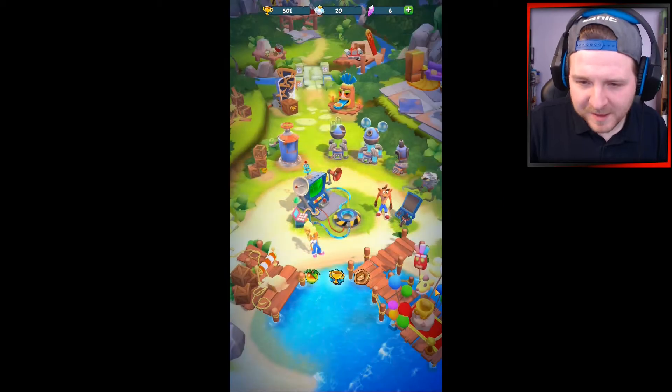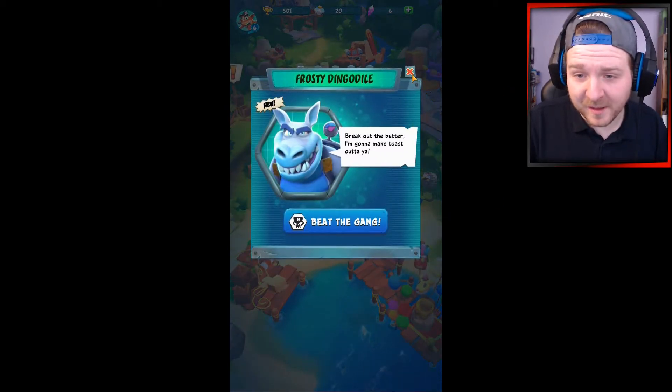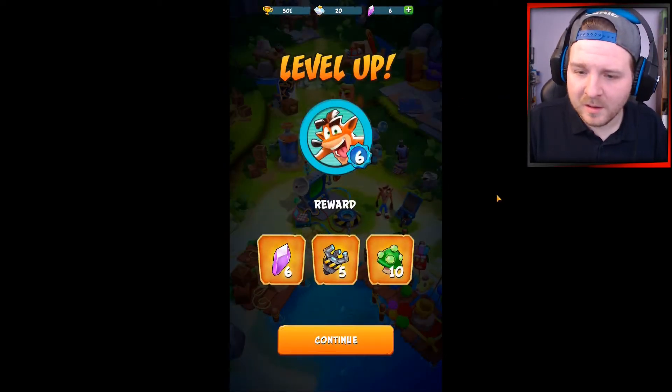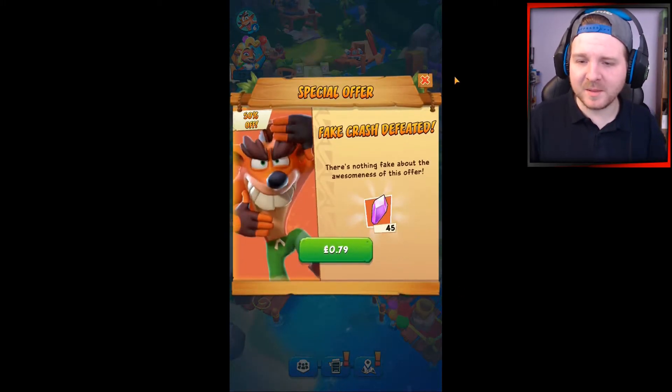We've unlocked — I'm guessing that's Dingo Dile. Oh, Frosty Dingo Dile! We've already beaten Dingo Dile before, which was the Nitro version. So I'm guessing there are going to be different versions of the same bosses within the game, which is pretty cool.